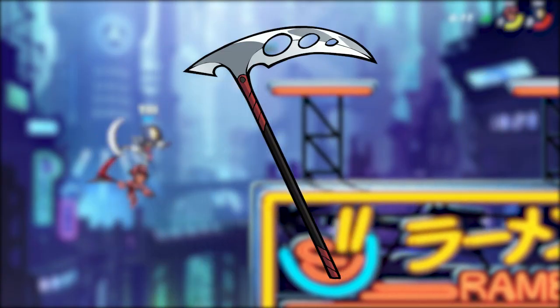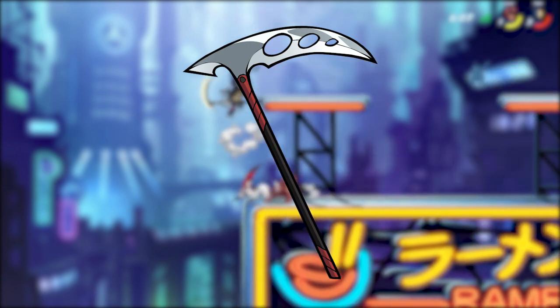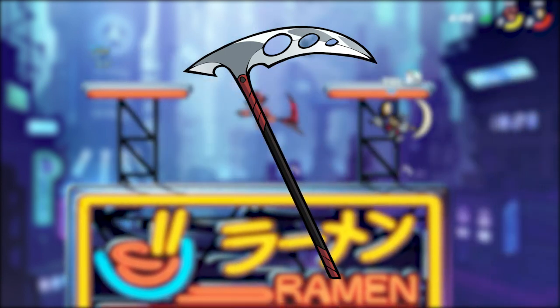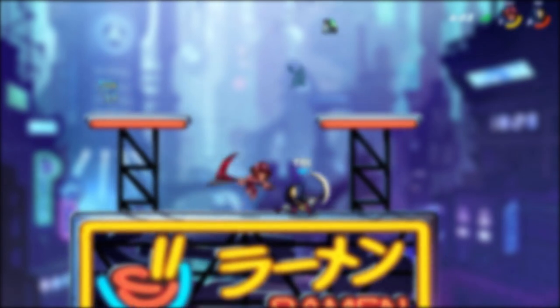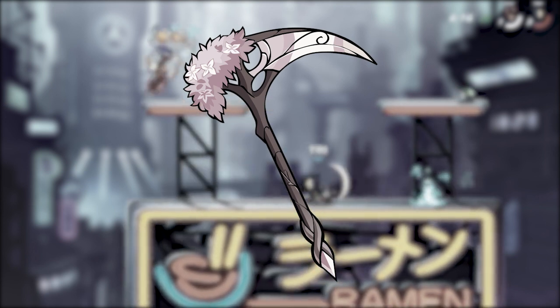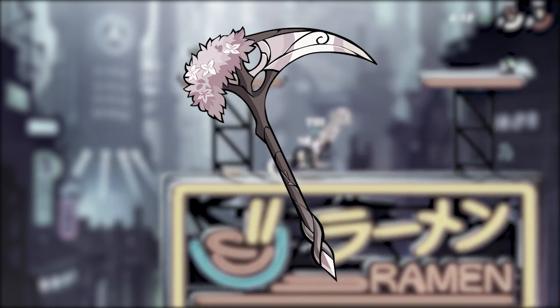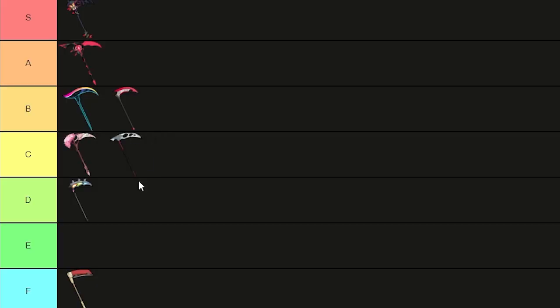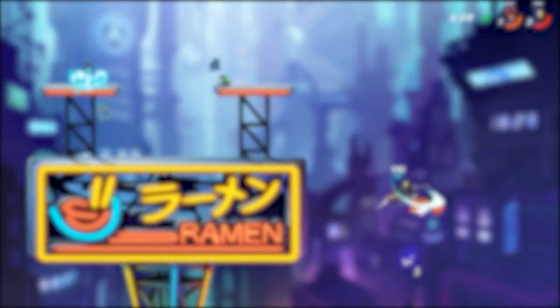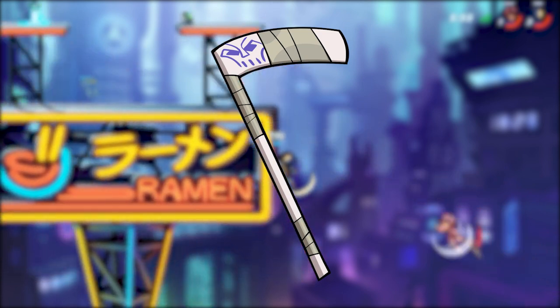Up next is the Calling Card. I'm gonna take you guys on a little trip to the past. There's something I said a long time ago that applies to this exact skin: I don't have any strong feelings about this one either way. It looks okay — so as the rap community would say, it's mid. With all that being said, C tier. The next skin is called Casey's Hockey Stick. It's a hockey stick. D tier.